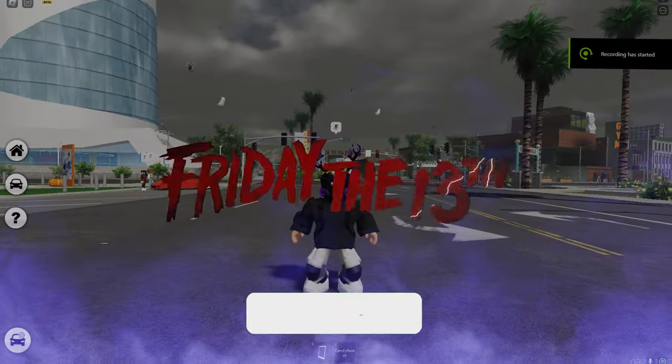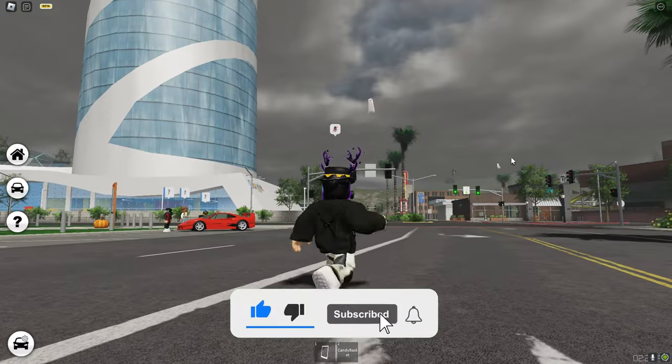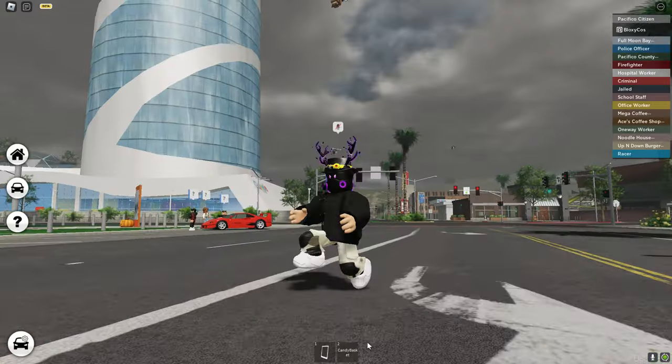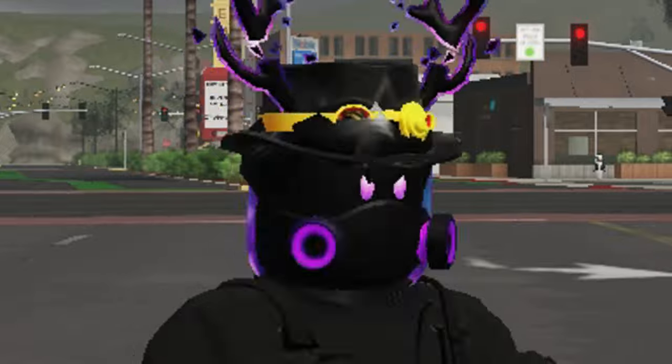Today is Friday the 13th and Pacifico added a new update because of this. We have some flying ghosts and the map is already a little bit Halloween decorated. You also have a candy basket, which has to be the best part of the entire update because it tastes really good.